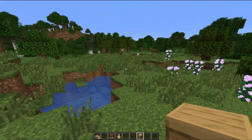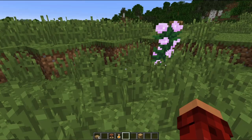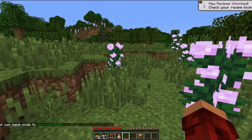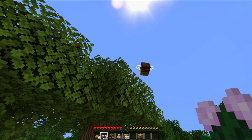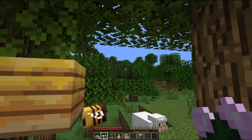Let's go into game mode survival and get ourselves some flowers. These bees should start following me — they should follow flowers like any other animal would follow food. Like cows would follow wheat. There you go, come on. And then you can breed them with flowers as well.